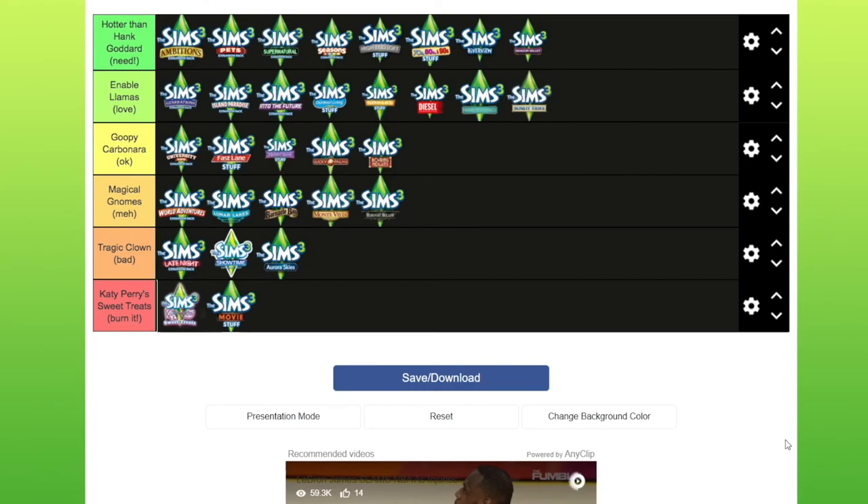So that is my verdict. I've put in Hotter than Hank Goddard: Ambitions, Pets, Supernatural, Seasons, High-End Loft Stuff, 70s/80s/90s, Riverview, and Dragon Valley. In my love — Enable Llamas — Generations, Island Paradise, Into the Future, Outdoor Living, Town Life, Diesel, Hidden Springs, and Sunlit Tides. In the Goopy Carbonara — it's alright — University Life, Fast Lane Stuff, Master Suite, Lucky Palms, and Roaring Heights.